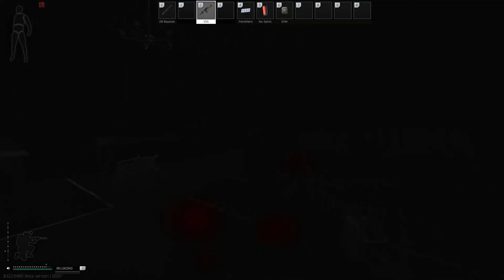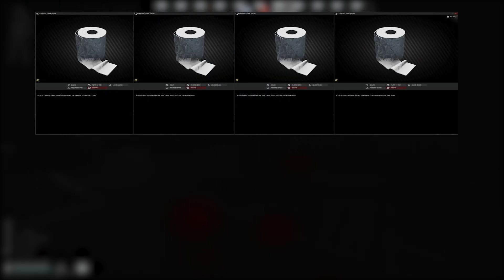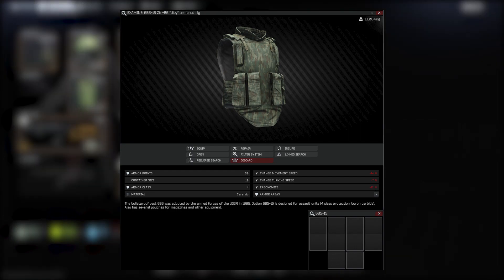Now what body armor do I recommend? Well, I wouldn't recommend wasting your money on a pack of soft armor. However, be on the lookout for soap and toilet paper, as you can trade 4 toilet paper and 3 soap for a 6B515 armored rig. This armored rig has 4 1x2 slots and 2 1x1 slots. Early game, you can rely on it to keep you alive because it has an armor class of 4.